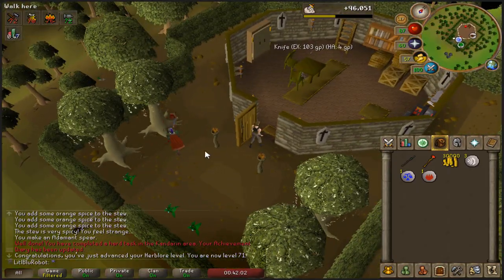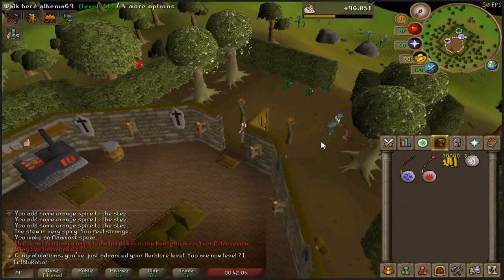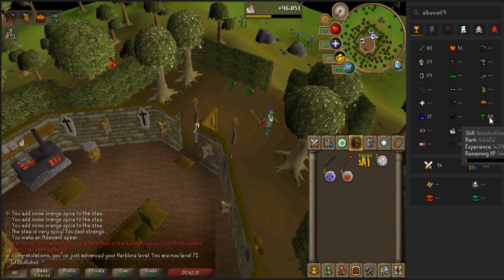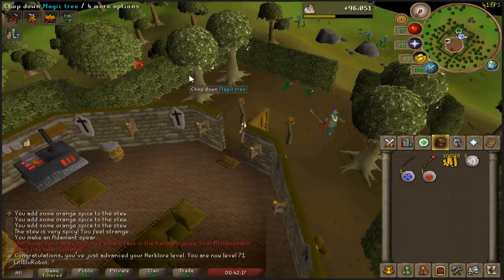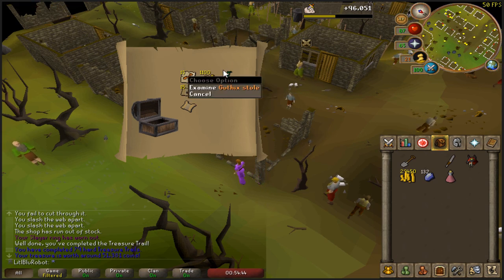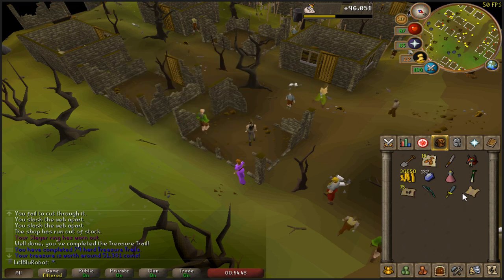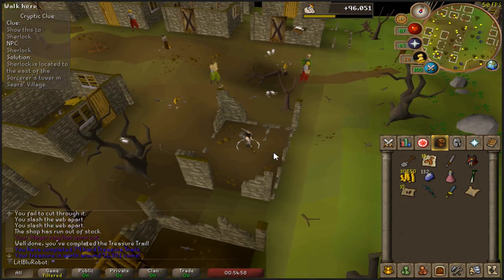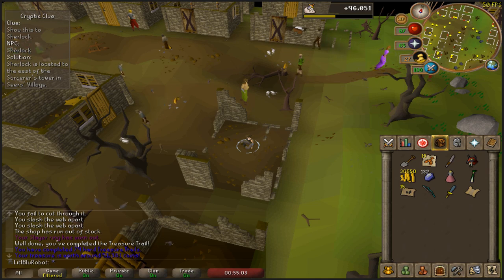Oh my god, there's actually a dude chopping magic trees here — I think this is the first time I've ever seen this. I have a feeling this might be an alt or a bot. So I just completed this Hard Clue from the first Scotizo and I got myself a second Stole, which is fairly cool, as well as a Master Clue. Last time I got a Master Clue I'm fairly sure I couldn't complete it — I can't remember what it was I couldn't do. Let's hope this one goes a bit better.